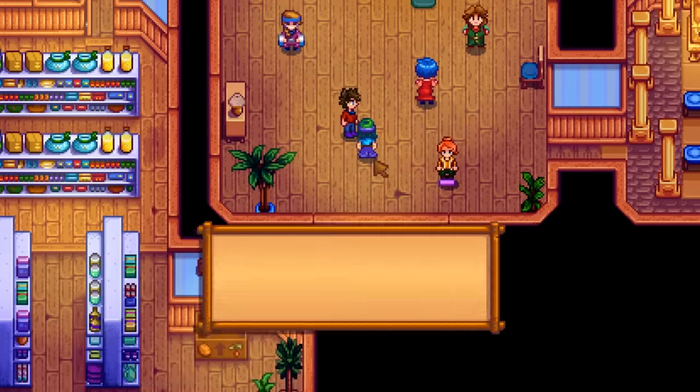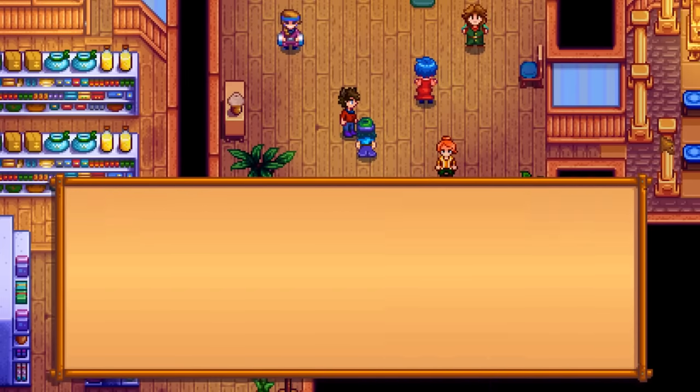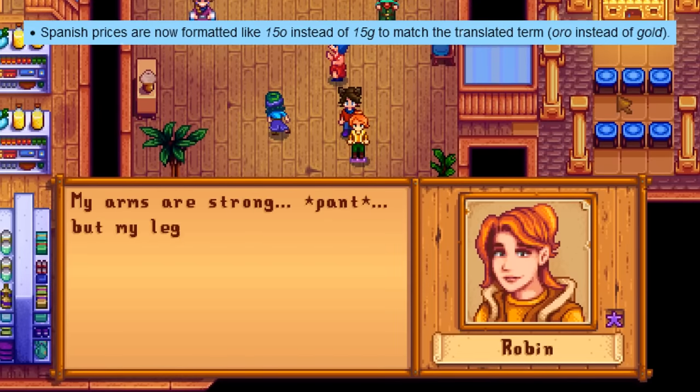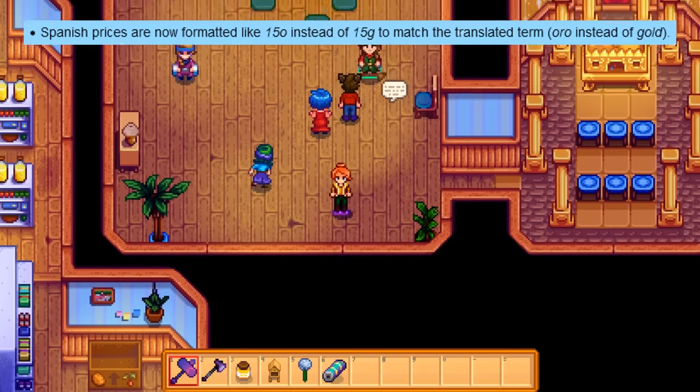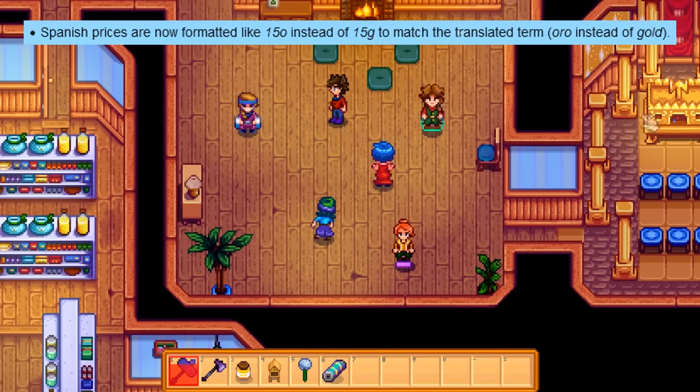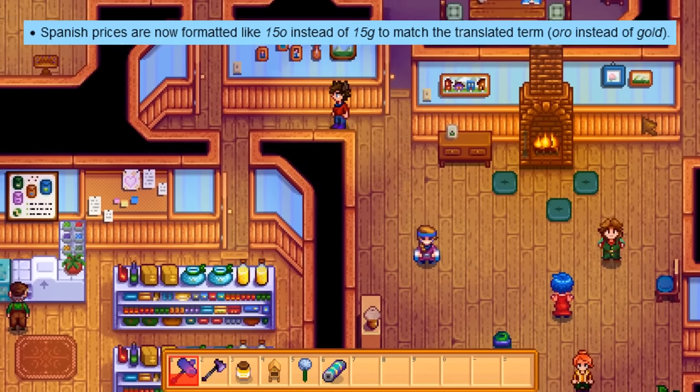Some dialogue just wasn't translated before, some items had the wrong name translated, and in the most interesting change, the G after any gold amount has been changed to an O in Spanish, since gold in Spanish is 'Oro.' That would look very weird, but hey, if it makes sense.